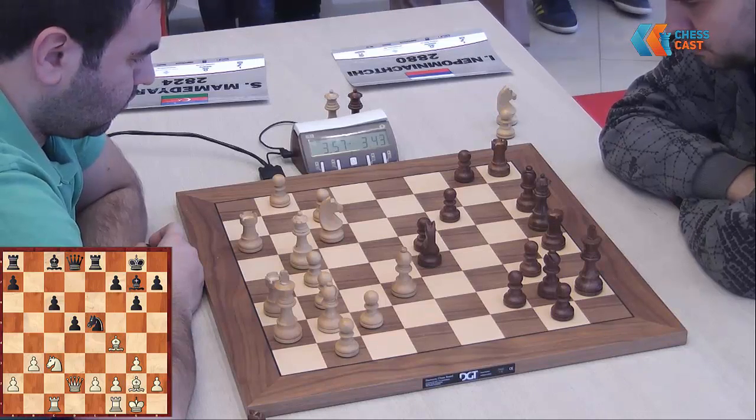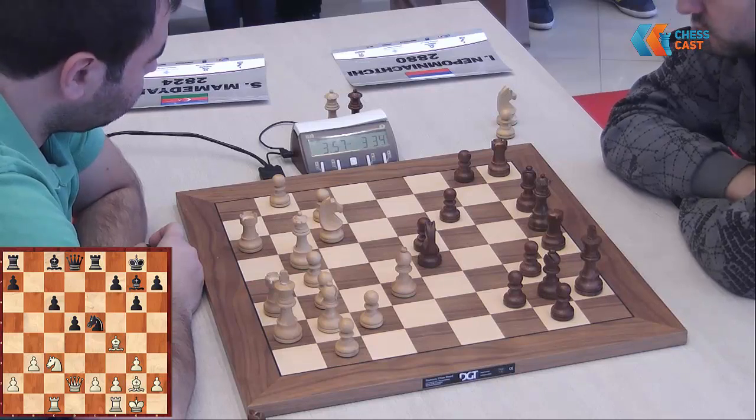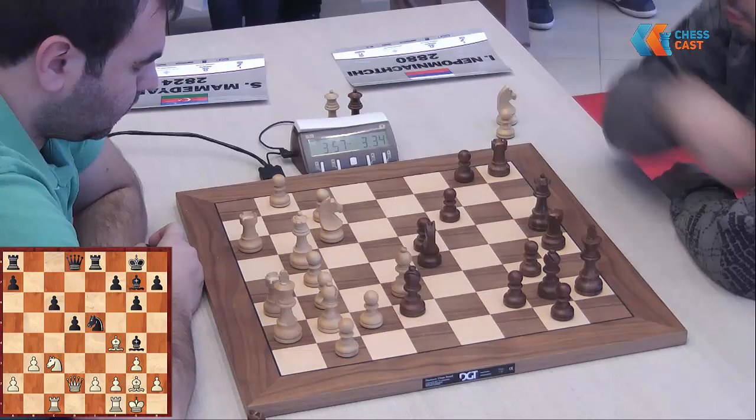The knight moves to a4, then to c5. It's hard to find some active counterplay for Black. So maybe Jan's opening choice was not really perfect.